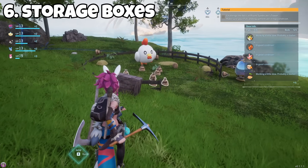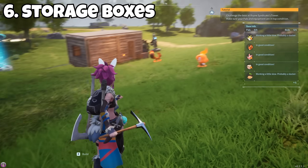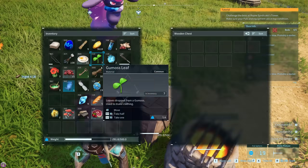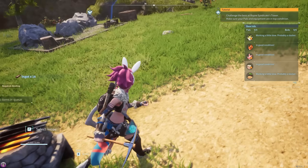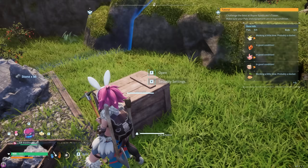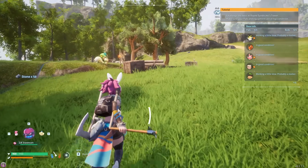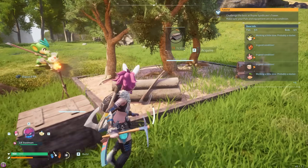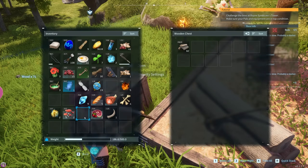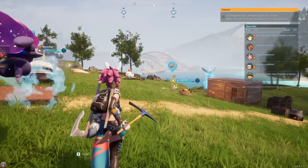This next tip is going to save you a bunch of time: place storage boxes next to the lumber and stone mills. The base has a pull system but it only pulls from storage boxes — it doesn't pull directly from the wood mills or stone mills. Those mills can produce up to a thousand wood or stone, and you won't be able to carry all that. So place a box next to it, take all the wood and put it in the box. Whenever you're crafting something, it will pull from there and you won't be weighed down.